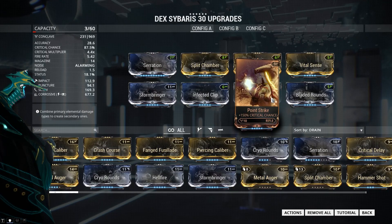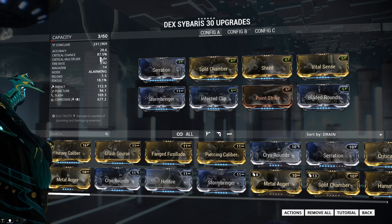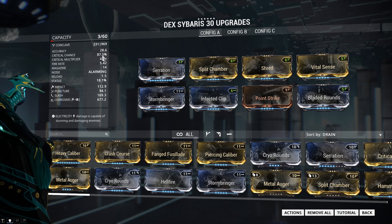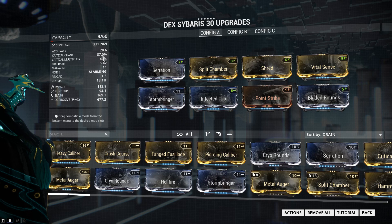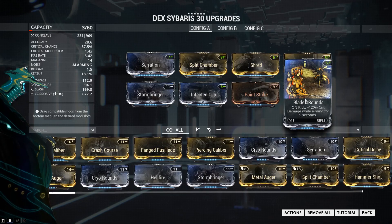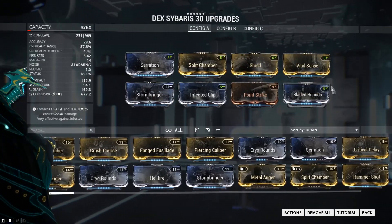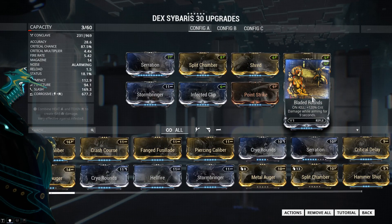Vital Sense and Point Strike are super simple — that's our Crit Chance and Crit Damage mods respectively. We get 87.5% Crit Chance, which is a lot higher than the regular Sybaris, making this an even more viable crit weapon. That's why I felt I didn't need Argon Scope and chose to go for Bladed Rounds instead, because I wanted an extra bump to the Critical Multiplier. I actually tried both out and the damage was way more consistent with Bladed Rounds than with Argon Scope.